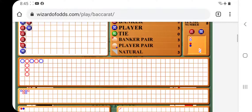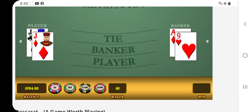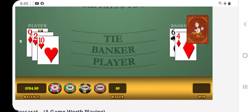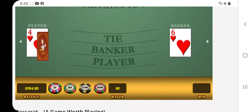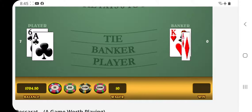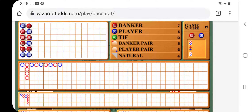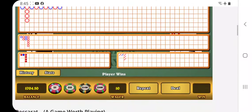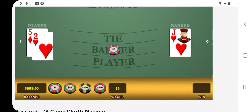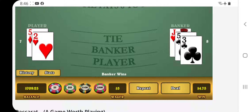So we had our win there — that was 1, 2, 3, 4, and one more. That should be $5. Yep. We're in the middle of a chop, and banker should come out. There we go, got that on the first shot.